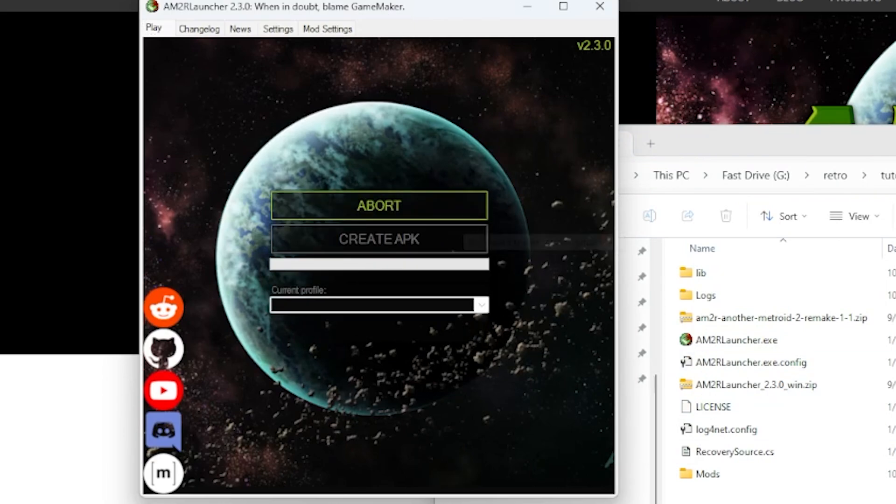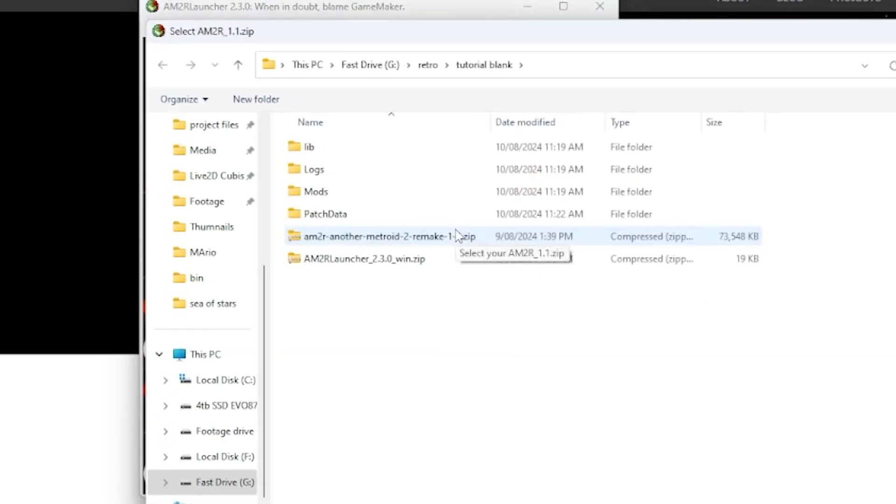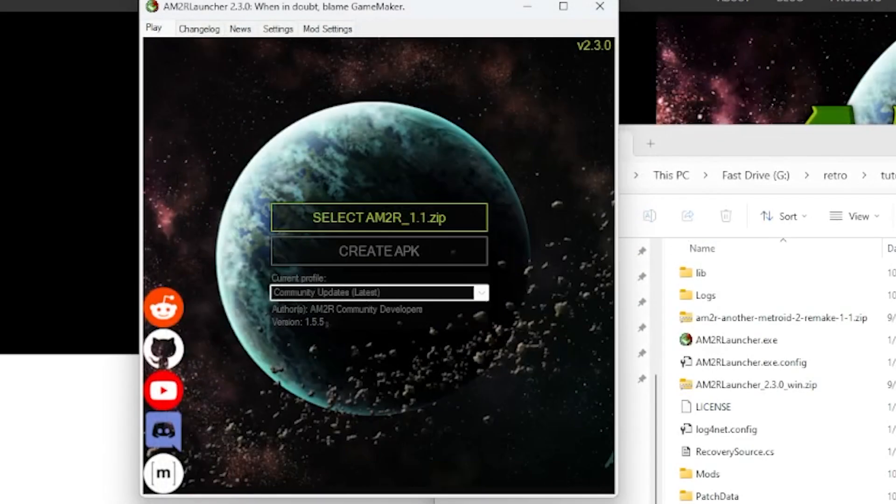After this — which will take a little while, but through the magic of video editing we can skip that for you — we find and select our Metroid 2 Remake version 1.1 that we got from the Internet Archive, and it will use those files to make the game work and update to the latest version of the AM2R game. Then you can just hit play and start playing.